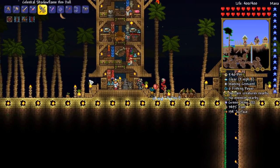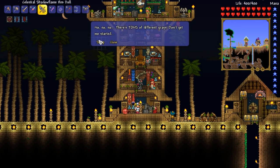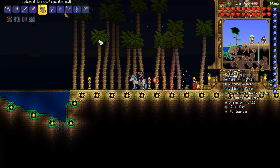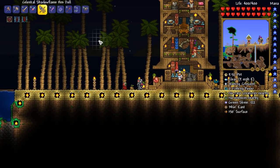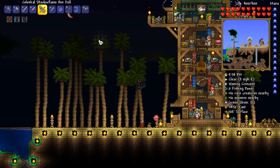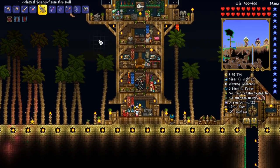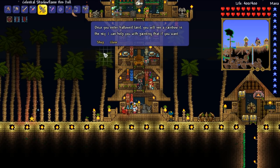Here's the issue - I genuinely can't pick out a favourite mount. I've got three favourite mounts. One of them being the unicorn, the blessed apple, because of its raw speed. The second one being the DCU, the drill containment unit, because it digs things insanely fast. And then the third one is going to be the cosmic car key for infinite flight. It's just brilliant.